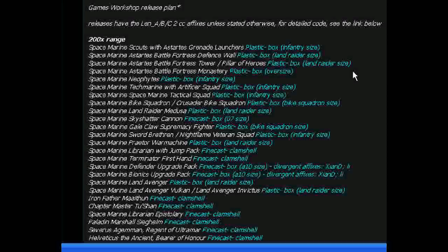The Neophytes are basically Black Templar Scouts, except in previous Codexes they're mixed in with regular units. Next up is Space Marine Tech Marine with Artificer Squad, plastic box, infantry size — I have no idea what that is. Space Marine Tack Squad is interesting, because the old Tack Squad has not been redone for many, many years. Are they actually redoing the good old Space Marine after 15 years? Replace all your Space Marines — yay!